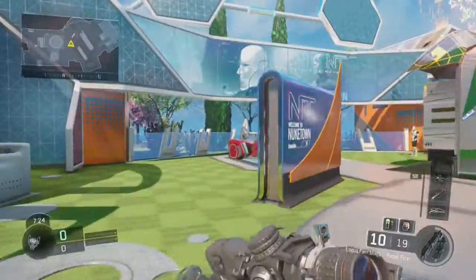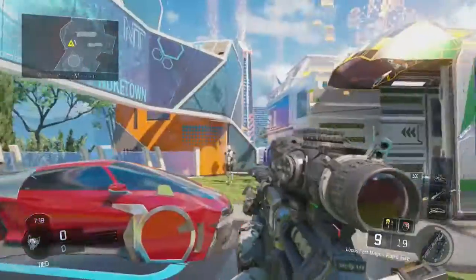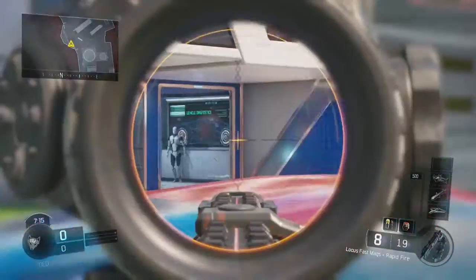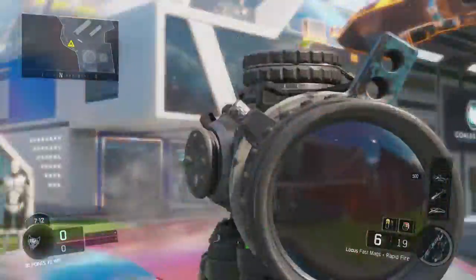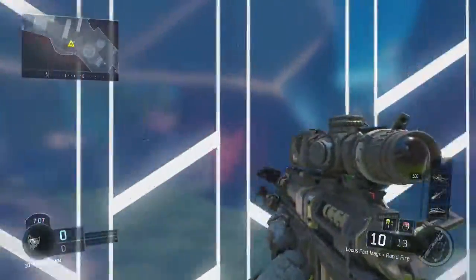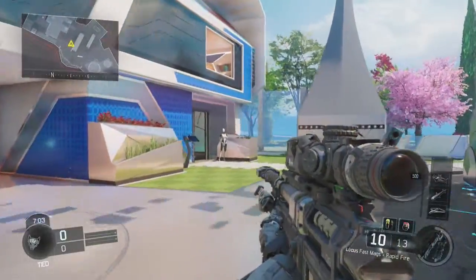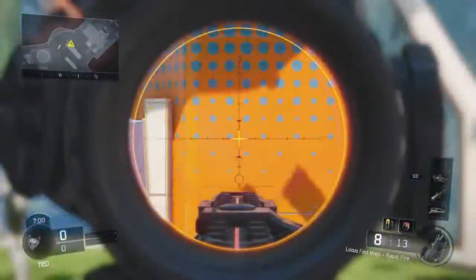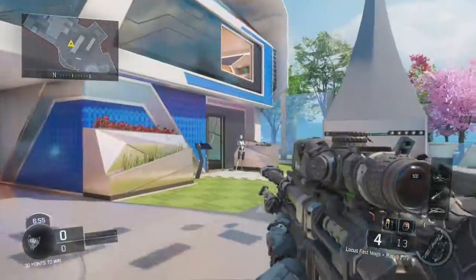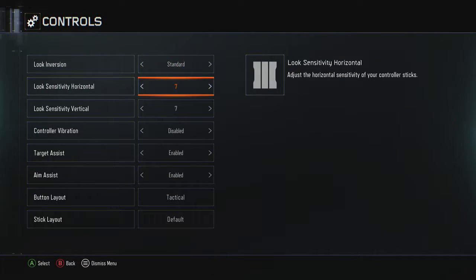There's another thing you can learn: drag scoping. Let's say you've got a target right here — you're probably going to miss because I didn't drag the scope all the way. Boom, boom, boom. It can be quite easy; it's just about making the adjustments to actually hit the shots. See, I missed because I didn't drag the scope all the way.